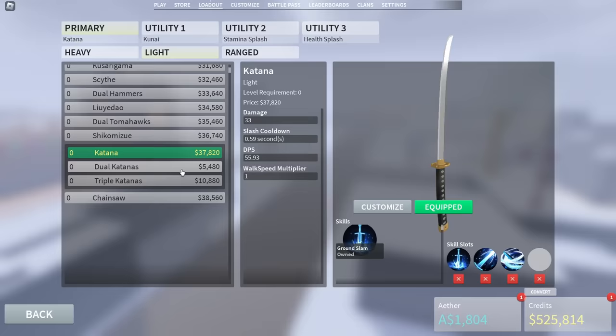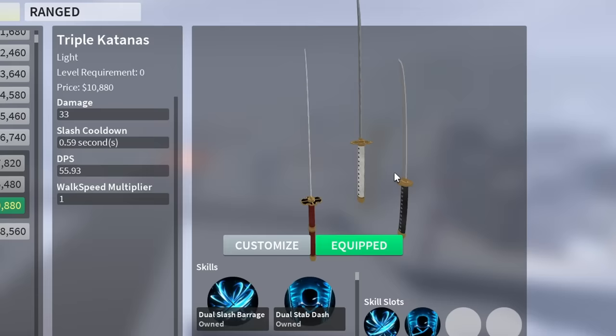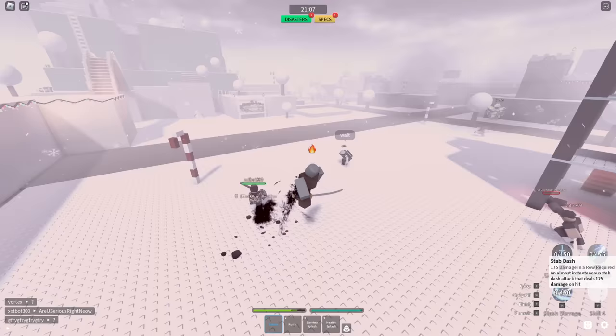The dual katanas only have two abilities and the triple katanas only have two as well. I feel like they should have something really cool — they're missing out on a cool opportunity to add something crazy for these weapons. We've done stab dash; I want to try the ground slam and slash barrage.